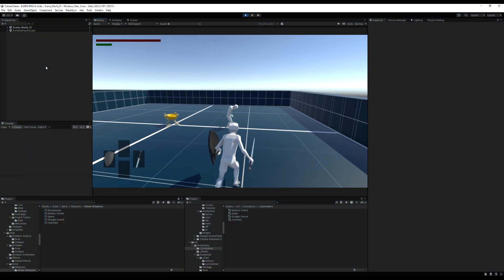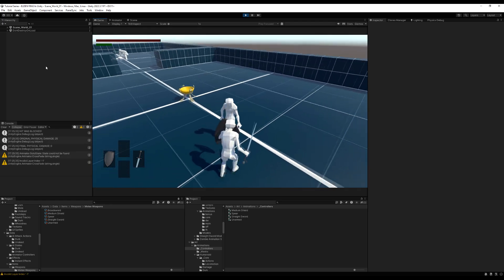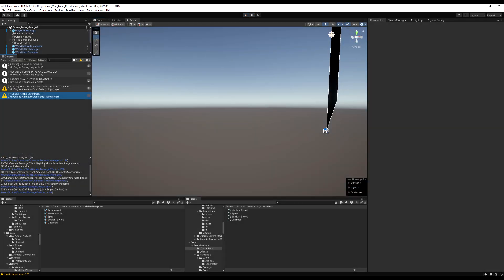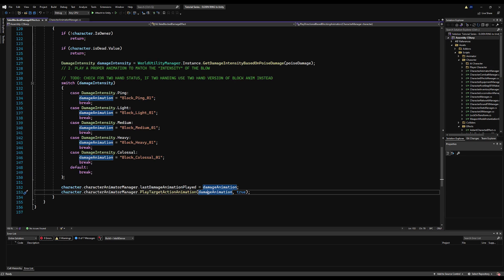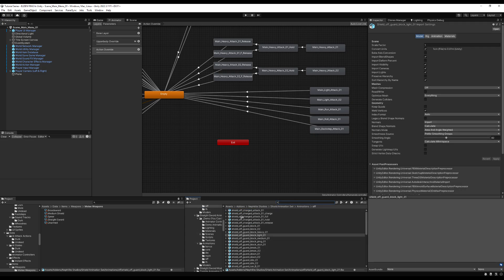Hello guys, and today we're going to complete our blocking system. Right now, if I go up and let this gentleman hit me, I kind of don't play an animation. If I go over to this warning message, you can see it's taking me to the animator, and it's saying we're playing animation. The target animation here is the problem. The warning message says this is happening on the take blocked damage effect, so we don't have any of these animations in place. I'm going to go ahead now and drop in an animation for all of these different damage types while blocking.